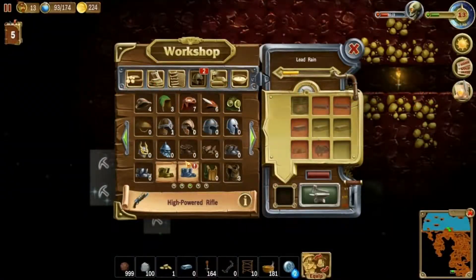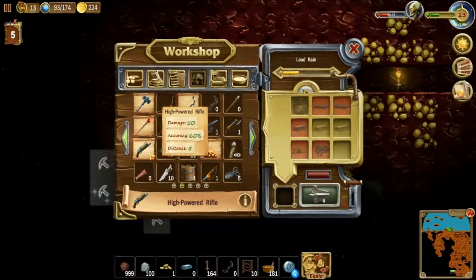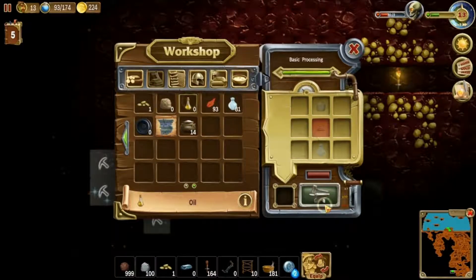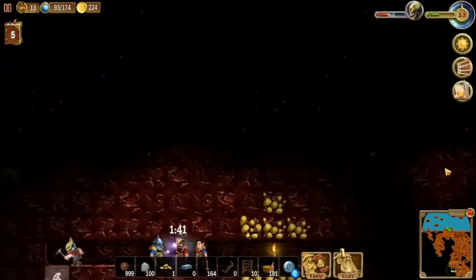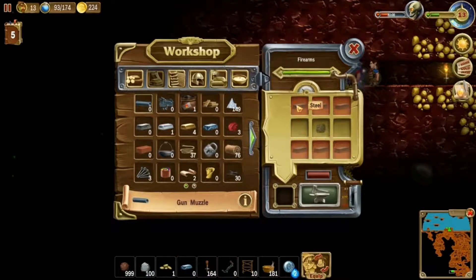It even does more damage than the Mithril weapons. Wow. So what do I need? I need a lot of stuff. Gun muzzles - I need two gun muzzles, so I need three... six... I need twelve.